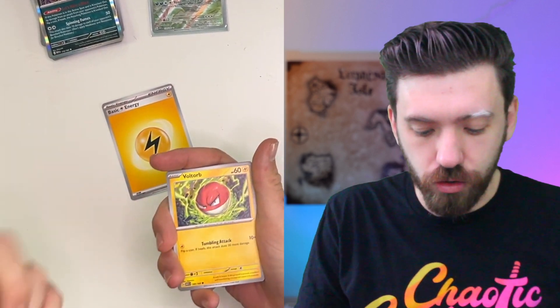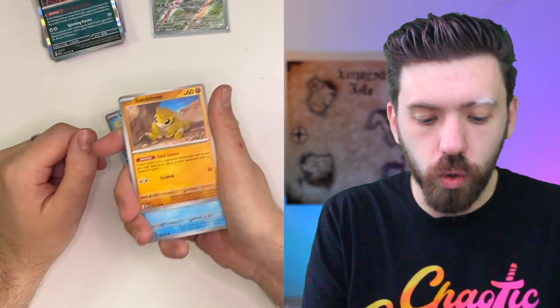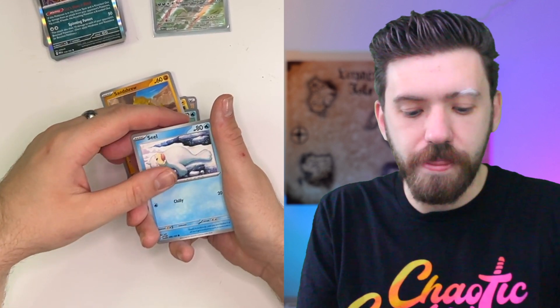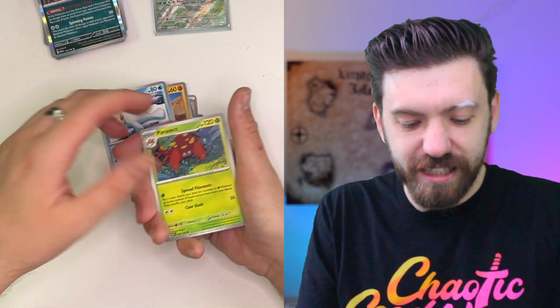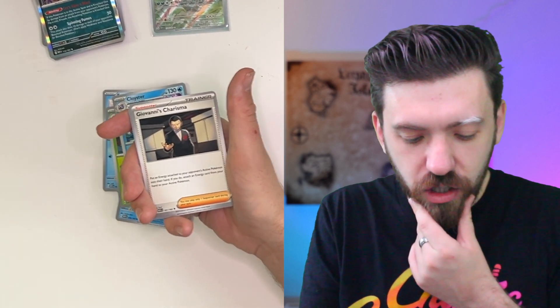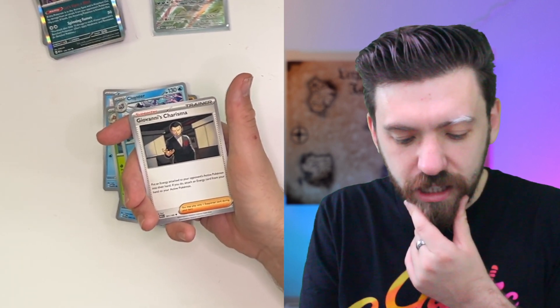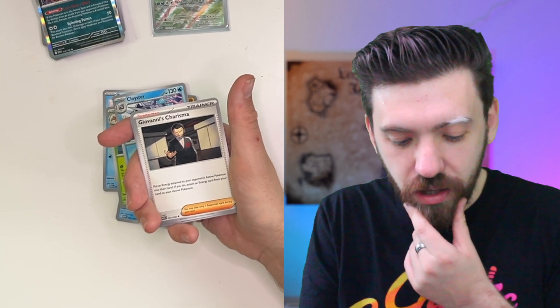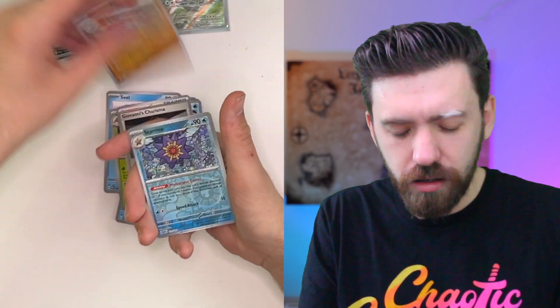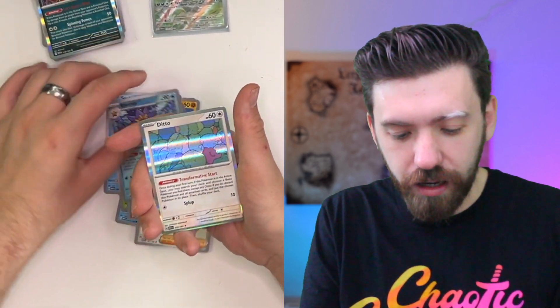Electric energy. There's the Voltorb again. Krabby. Sandshrew — that is adorable, that artwork is so cute. Seel is just an eepy boy. Paras. Cloyster. Giovanni's Charisma: put an energy attached to your opponent's active Pokemon into their hand. Oh, okay. Hollow Marowak. Starmie. And Hollow Ditto, which I'm sure I have like 3 times now.